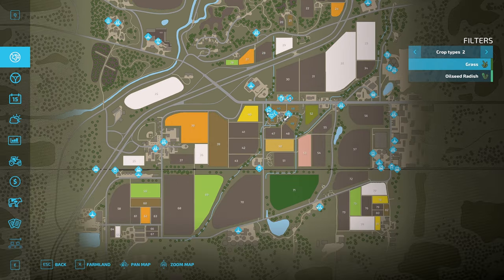Next time I bring you back we will have a load of flour to sell to the bakery — and watch out for that traffic, it's crazy in this game. We'll have flour to sell to the bakery, and hopefully at that point we'll have enough to buy the bakery and start making bread. That'll be that whole production chain.